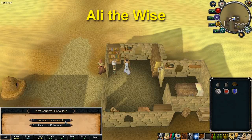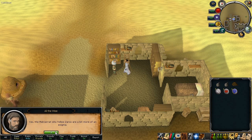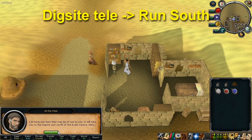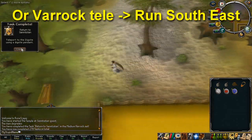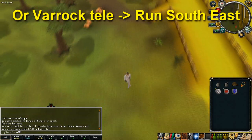Talk to Oily the Wise in the northern part of town and ask him about his research. Answer his various questions about the gods and then ask him if he can help you get to the dig site. He'll give you a dig site pendant which you can then use, and run south to the dig site exam centre. If you didn't get a dig site pendant, use your Varrock teleport and run south-east to the dig site centre.